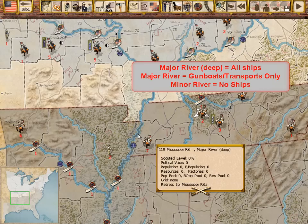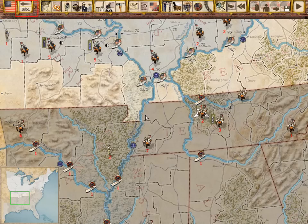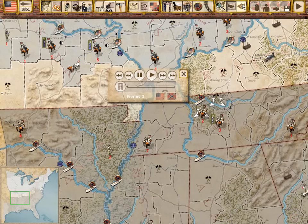Ocean areas and three types of rivers allow the naval war to play a central role. With monthly turns that include a defensive reaction phase prior to combat, the game is ideal for play by email or play against a computer opponent. A turn and replay feature provides the information you'll need when playing by email.